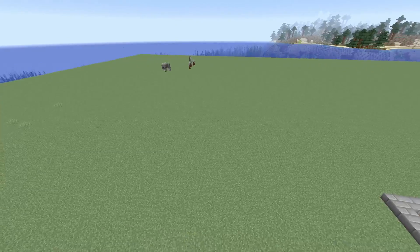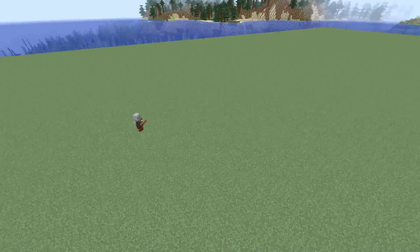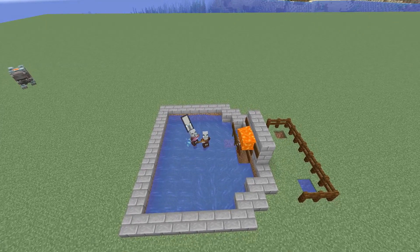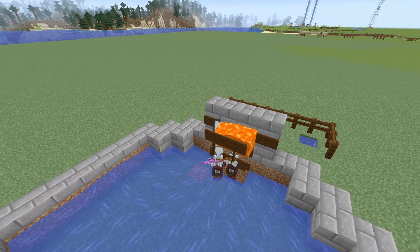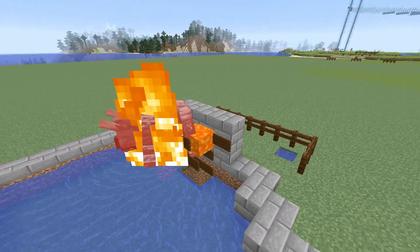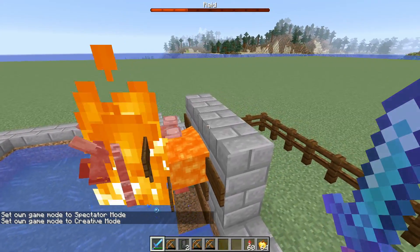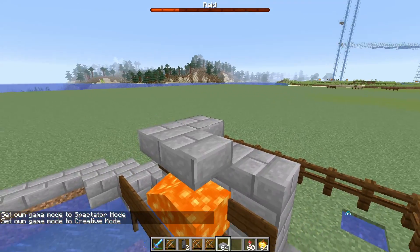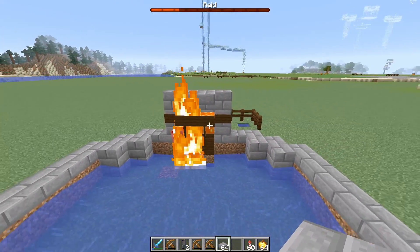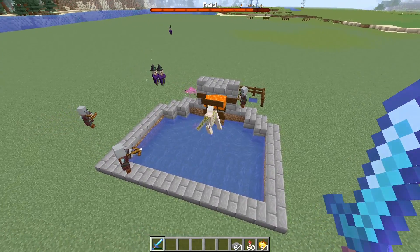From the top view, raid members spawn at the outskirts and work their way down. When a ravager comes in it ends up in the lava and can float upward — to stop it going too high, put a simple lower-half slab as a roof. Fill those in so it looks even and you're good to go.